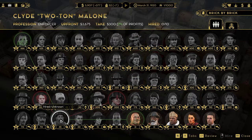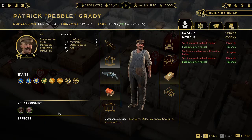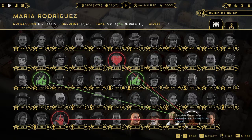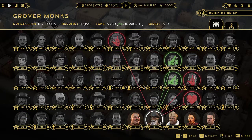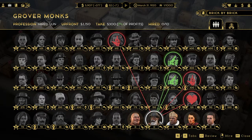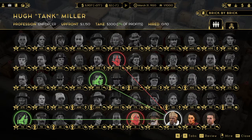The person I really want is Patrick Pebble Grady. I think I'm going to hire him - but I can't hire him unless it's up front. Let's go with the cheapest guy up front - Grover Monks or Hugh Tank Miller. I'm going to go with Hugh Tank Miller.